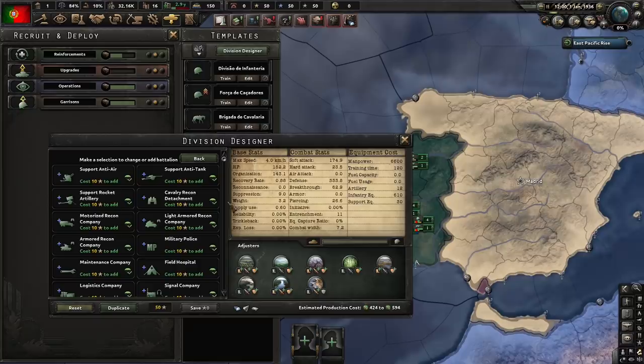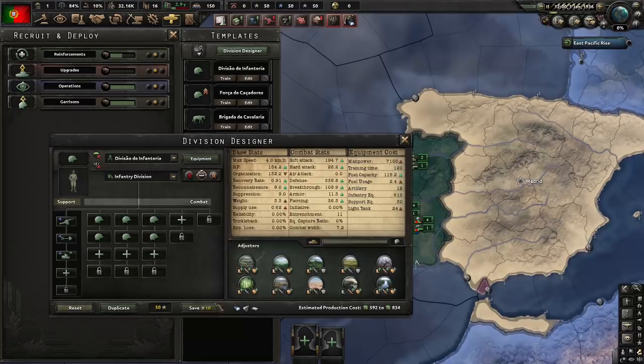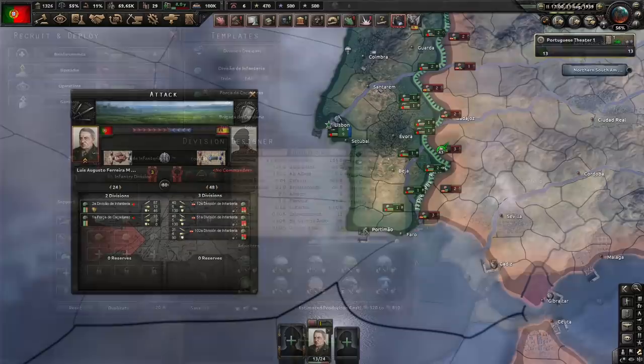On a similar theme to Intelligence, in La Resistance we've also made some changes to Reconnaissance. There are now four different recon companies that you can add to your division template, though you can only have one at a time. A recon company comprised of tanks will add substantially to your hardness and attack values, while a motorised company will provide more defence. You can also add armoured cars, a vehicle new to La Resistance that provides a large boost to the reconnaissance value of the division.